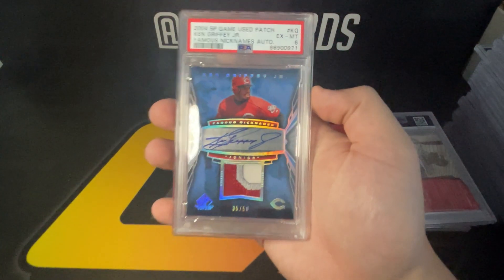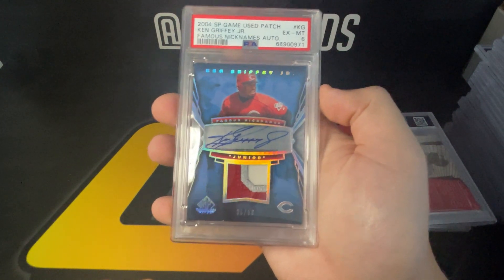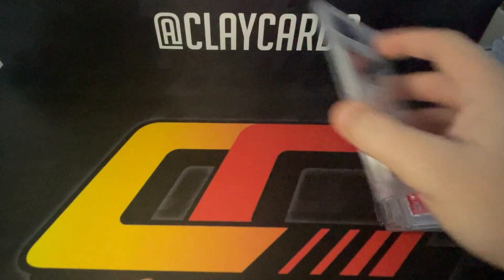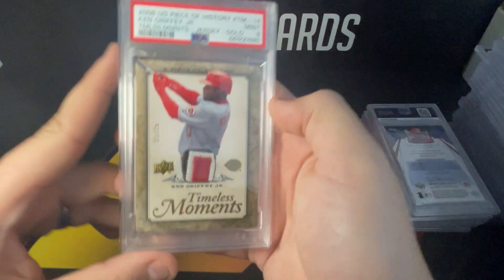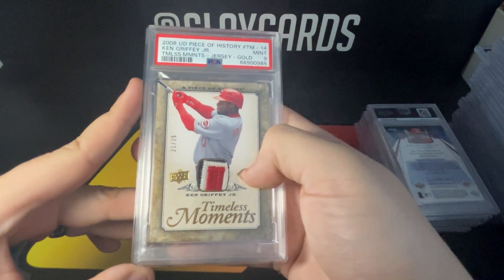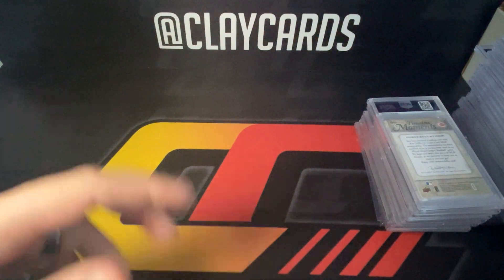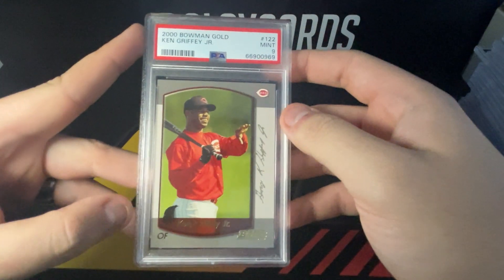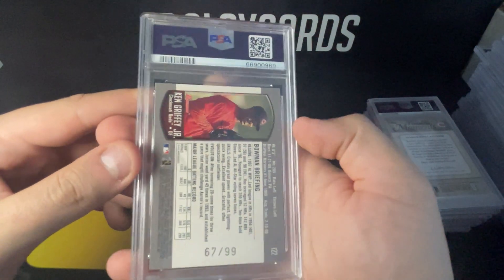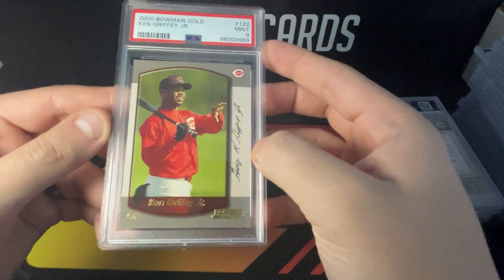Really cool card — expected a bad grade, just wanted to get it slabbed. 35 out of 50, Famous Nicknames Junior, sick patch — really cool card, really happy with that one. Patch here — '08 Piece of History Timeless Moments, sick patch for how small that window is, three color, numbered out of 25. This came off eBay raw — another happy nine. Didn't really expect a nine, just wanted to get it slabbed so I could vault it. '06 SPX sighting signature, numbered out of 30 — again a happy nine.